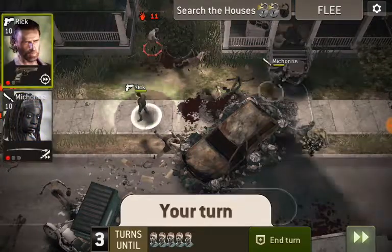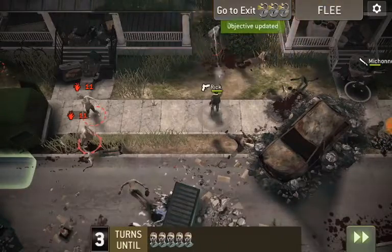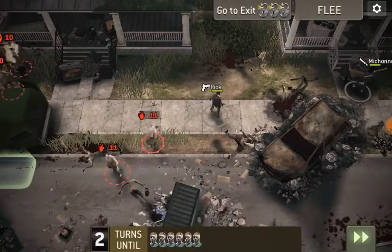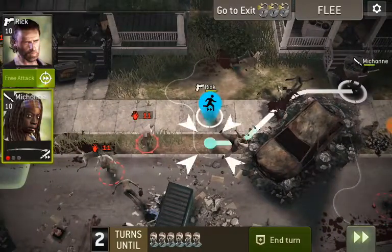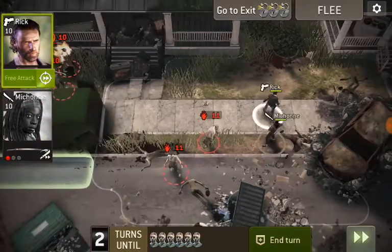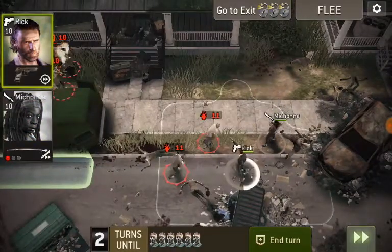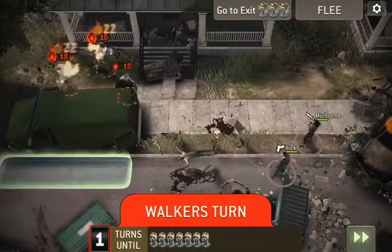Now we're going to grab the last crate, take out the walker here, and we just need to get our way back to the exit. You notice one spawned over here now, but I don't care about that one, to be quite honest. We're going to make our way back to the exits and hopefully get there before the threat counter gets to zero again.